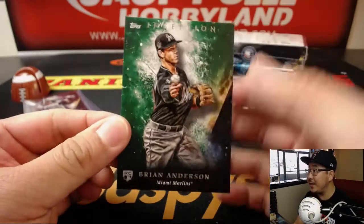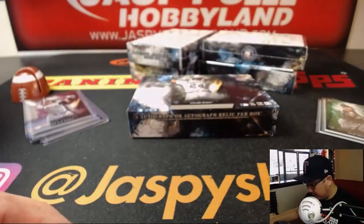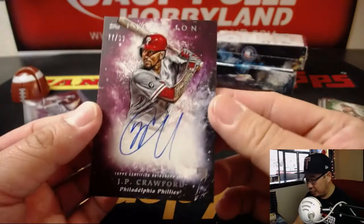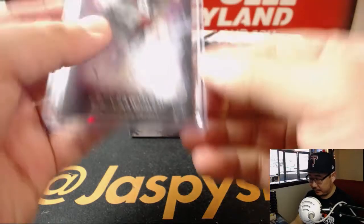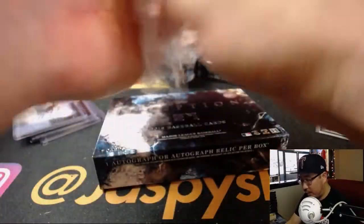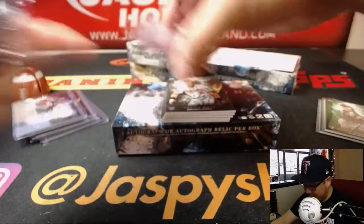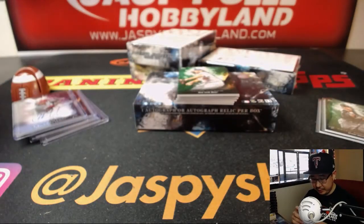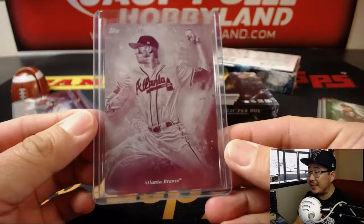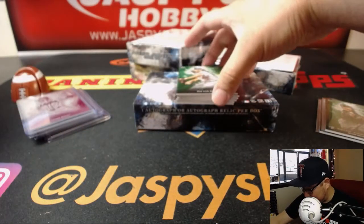Clint Frazier, 99 out of 99. Brian Anderson. Behind Ryan McMahon is J.P. Crawford, 77 out of 99 — nice one for the NL East, JT. Next box — the second half of this case will be coming up too. We've got a printing plate as well — nice, coming up after this. Max Fried for the Braves, NL East, JT — with our first Inception train whistle of the day. All aboard!